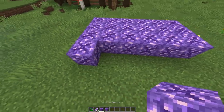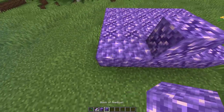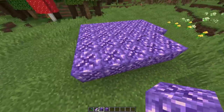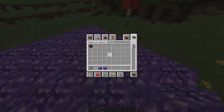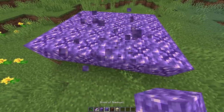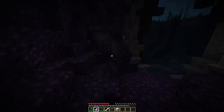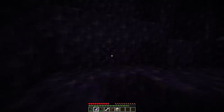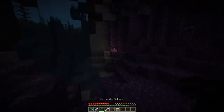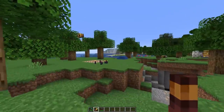There are actually two amethyst blocks — one is the budding amethyst, which sounds so good. They both sound the same, but they sound so good. I wonder how the note blocks sound on these — they didn't put too much thought into that, unfortunately. Walking on these things sounds cool too. I'm not sure how to actually get the amethyst shards, but I imagine they come from the geodes. Pickaxes don't seem to be the way to collect them efficiently.